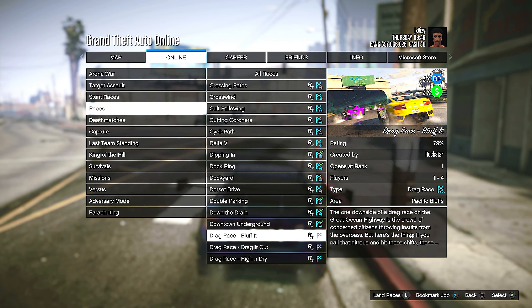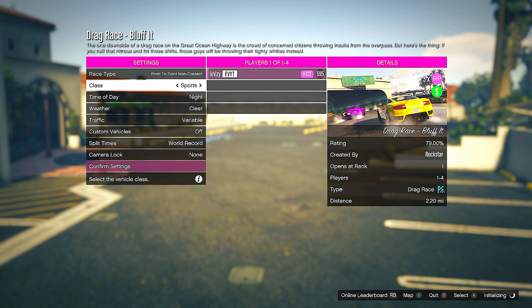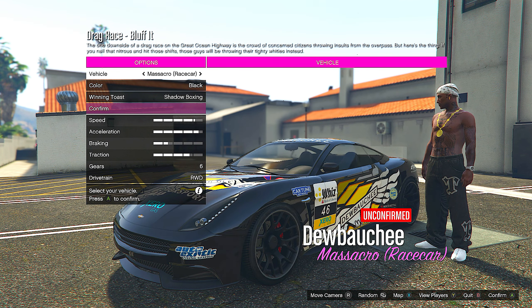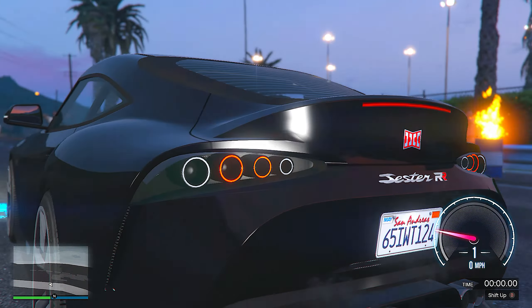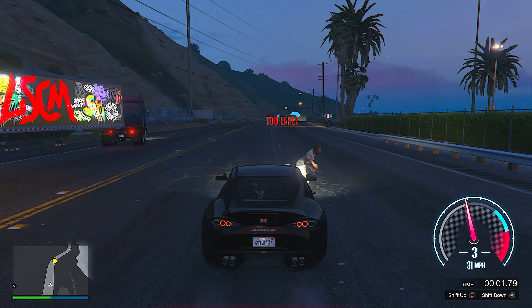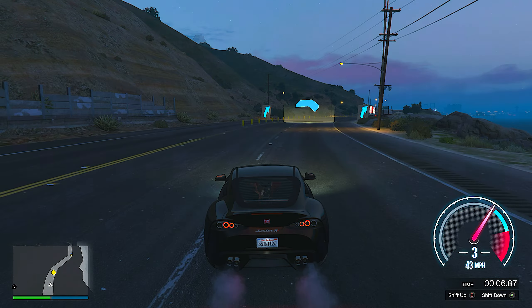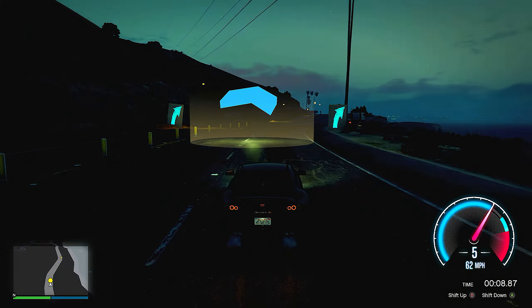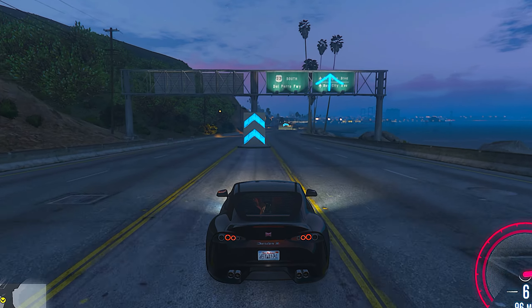They can be done solo; however, I would probably not recommend doing it solo. This really confused me because it does say custom vehicles, even restricted or off — I'm going to put this as off. I will also set the class to sports, so it looks like we can't use our custom vehicles whatsoever. Warm up the tires to do a burnout. Honestly, I don't even know if I've done that properly. In these drag races, you have to use shift up and shift down. Honestly, I have no idea what I'm doing.